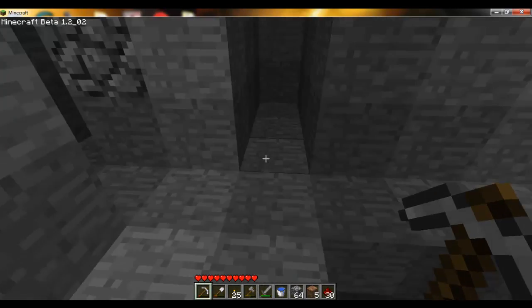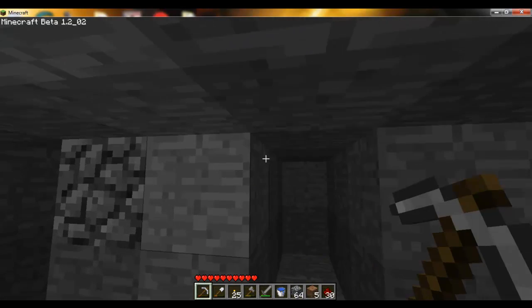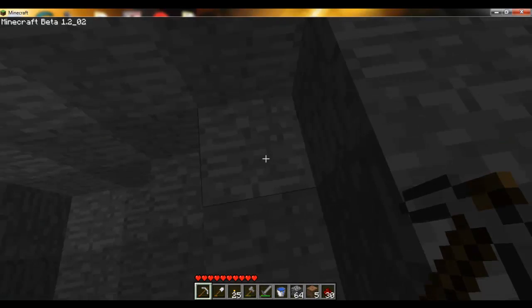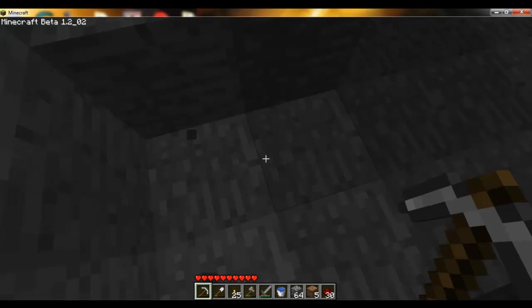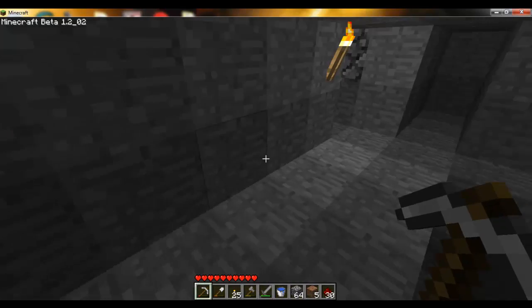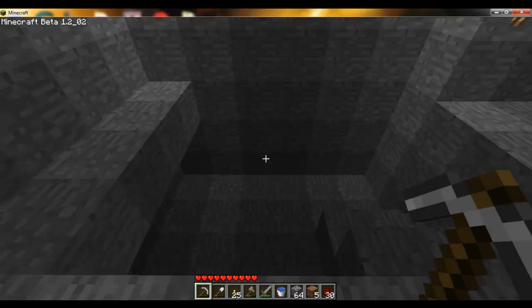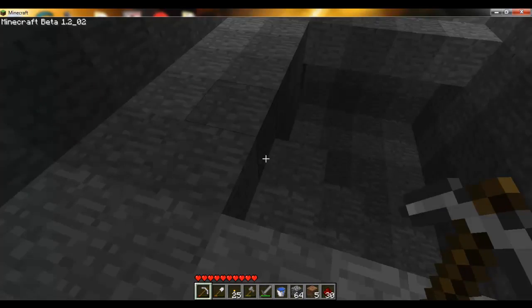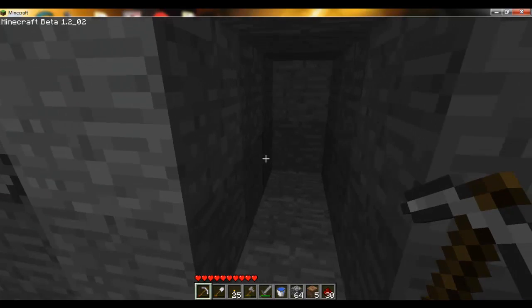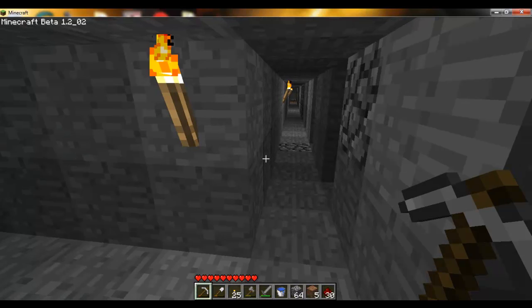Don't go any farther down than this. So technically 16, 15, 14, 13, 12, 11, 10 — because anywhere below 10, that's where the lava is going to be. And if you uncover something, you might find some diamond on the top or on the side, but then you're going to have lava coming in and you'll have to take care of that. So if you do this, you don't risk your life as much. So yeah, that's pretty much it. I'll talk to you guys later. See you. Bye.